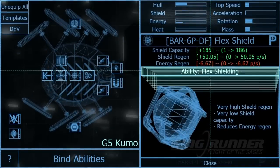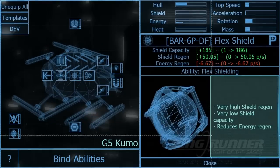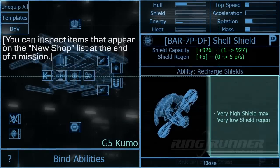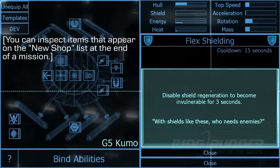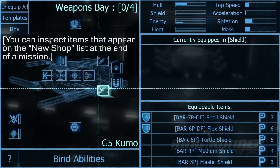I'm going to pick a shield that has fast regeneration but a low maximum, as you can see there in the equipment information. If you ever want to learn more about an item, just press the info button, which is usually just right-clicking or the Y button on the Xbox controller. You can also get information about nodes, options, or most things this way. It's really useful.